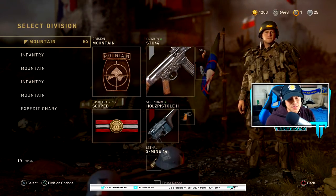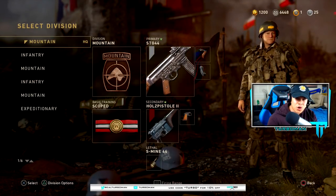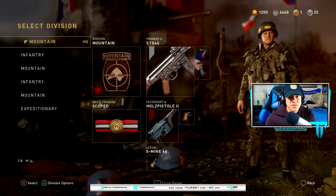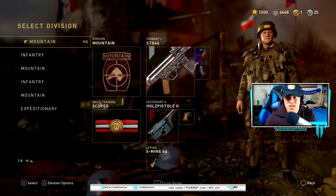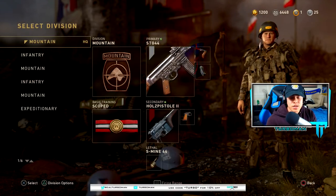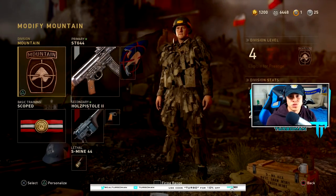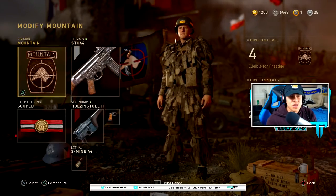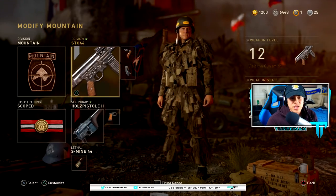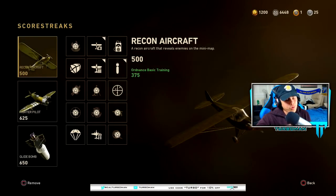First things first, what you need is a good class setup. If you don't have this class setup, I highly recommend you make it now. If you missed my last video — my V2 rocket with the STG 44 — go check that out first, because in that video I basically use the class extensively, dominate with it, and get a V2. I really like this class because of the Mountain Division; you stay as stealthy as possible from the enemy's score streaks, including UAVs — you're invisible to those. The STG 44 is the most balanced gun in the game and a pretty good weapon overall.